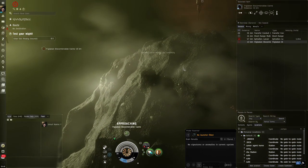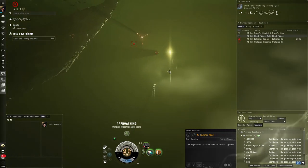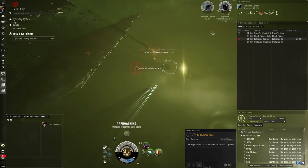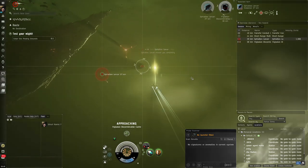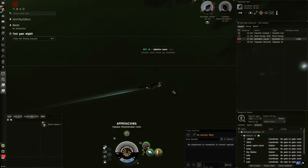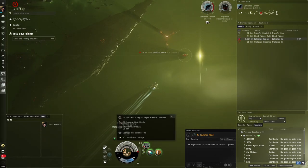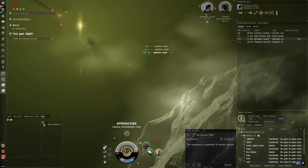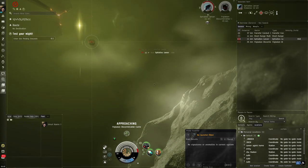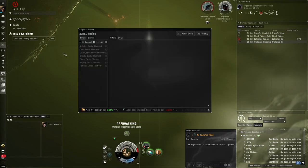You'll see something called a Multi-Body Tracking Pylon — this gives buffs to your ship's tracking, making turrets turn faster. It doesn't affect us because we're using missiles, which don't turn. Lock up the targets, approach the Bio-Adaptive Cache, and start shooting. Activate your modules — the Multi-Spectrum Shield Hardener and Afterburner — to give more shield and make you approach faster.